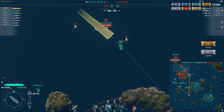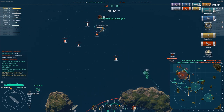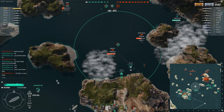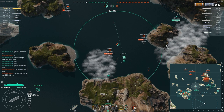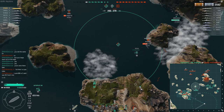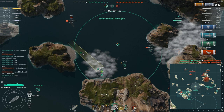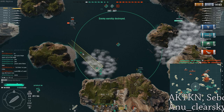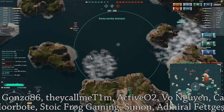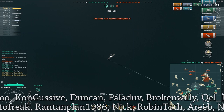In conclusion, Kaga is a very strong strike carrier if you know how to use her. You'll have frustrating games against competent players, especially competent Saipan players, but luckily most players you'll run into are not that good. Surface ships should be afraid of her and try to counter her with anti-air focus fire and dodging torpedo bombers. I hope you guys enjoyed this video, and thank you to the Patreons — RobinToth, Areeb, and NukeZone — for your support. Hope to see you next time.